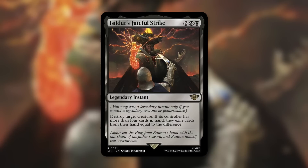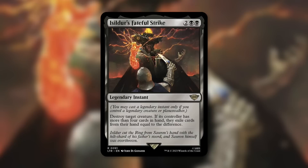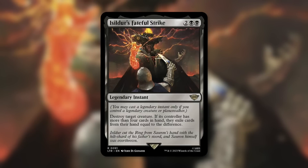We'll have to see if there's actually a cycle here — if we see a second-color legendary instant in this set, I bet we're going to see all five. I'm assuming there's a cycle. In Dominaria I think we got five legendary sorceries — one of each color. Let me know in the comments below if I'm wrong.